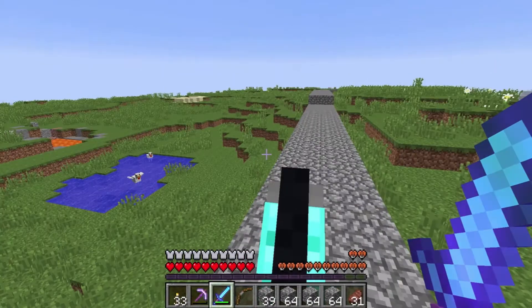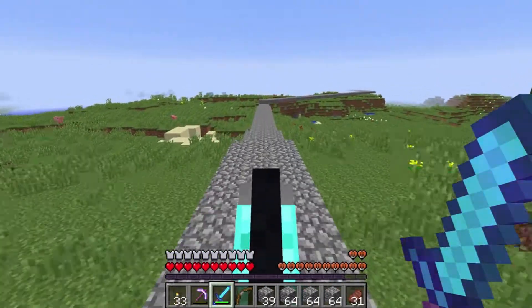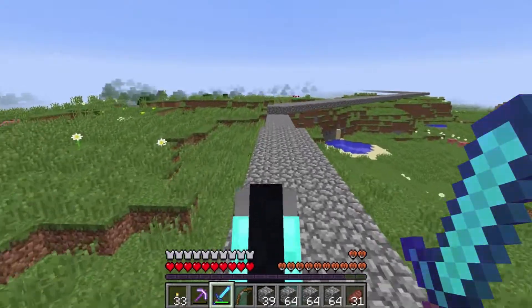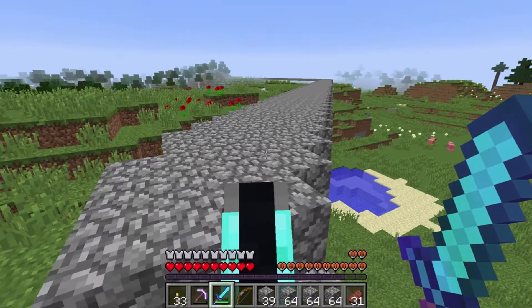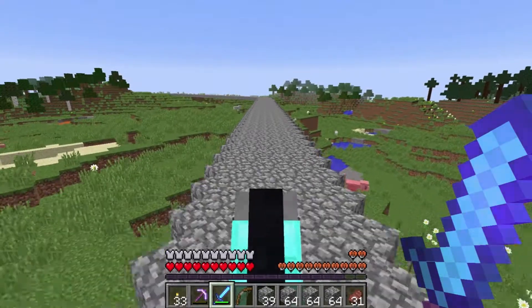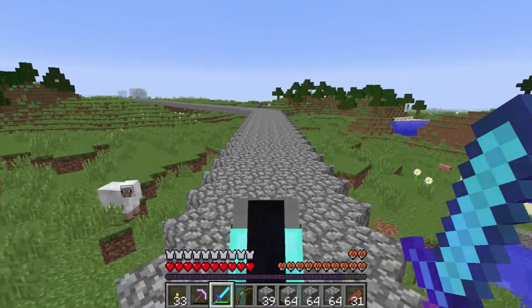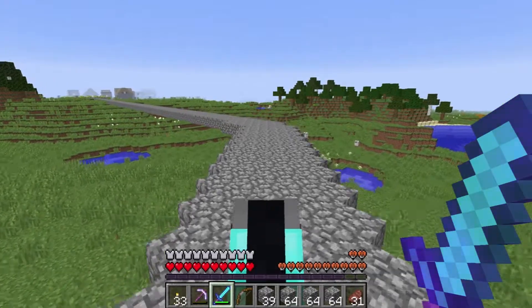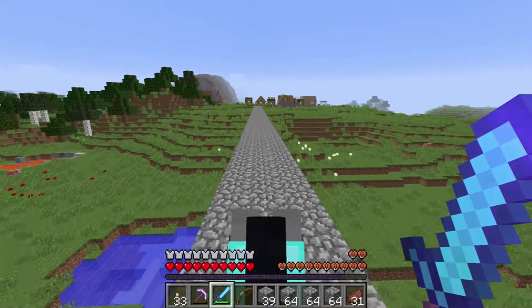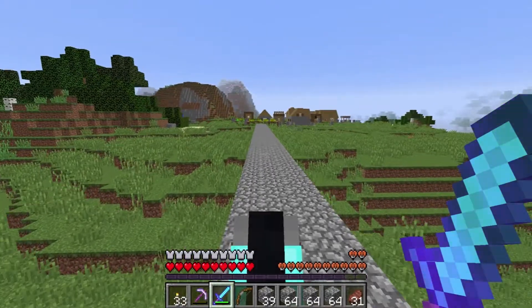I might tweak it, but I also don't know how much we'll actually be at the village in this particular series. Personally, in 1.8, I don't see a huge deal for being around villagers except to be that cool person that kills all the zombies that try to break down the doors. There's not as much use to them as in the later updates where they have professions and all that, or at least it's fancier and you can take care of it a lot more.